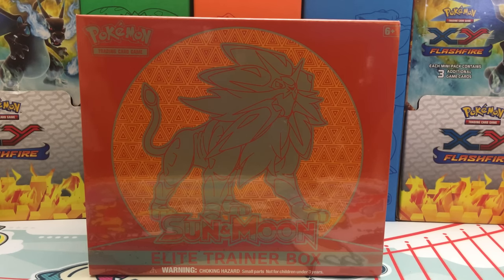We're going to be having a battle against Leonhardt using this brand new Sun and Moon Solgaleo Elite Trainer Box. The way this is going to go down is this is going to be a viewer's choice battle, where you all decide based on what I pull out of my box and what Leonhardt pulls out of his Elite Trainer Box — you all are going to decide which one of us came out the victor.